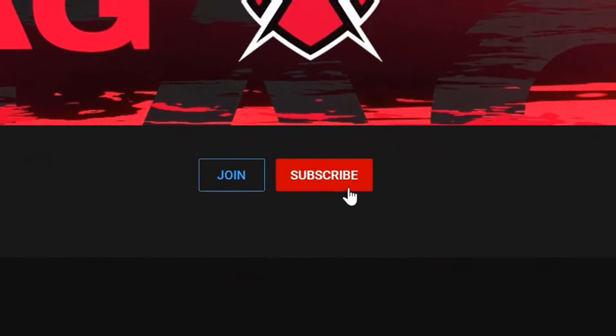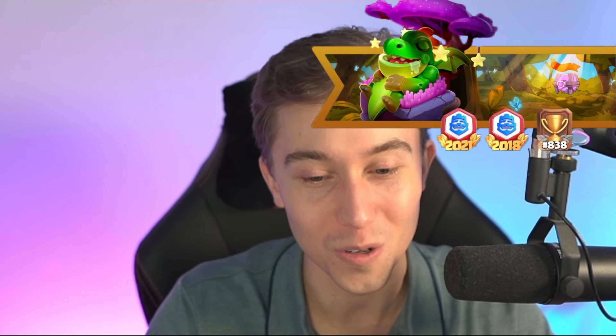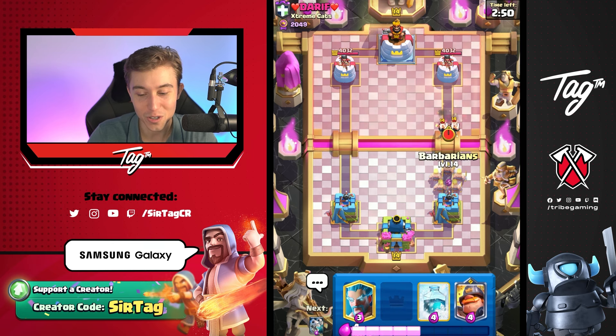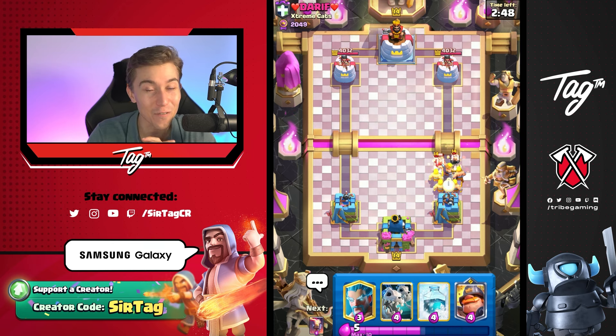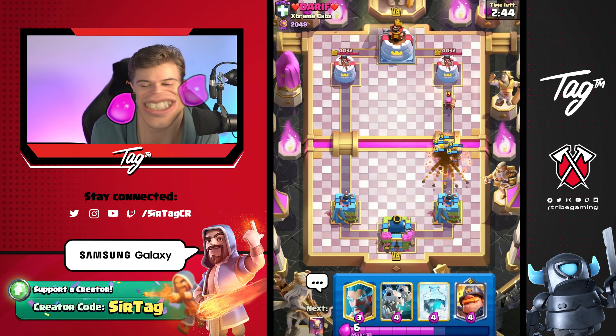It's time to unlock our overpowered stats and assert dominance. Don't forget to subscribe to the channel so you never miss out on any of the daily videos. Lots of love to everyone using creator code Cert tag to support the channel. We're playing against Extreme Cat, who finished 838 in the world — so this guy is going to be a top ladder player.